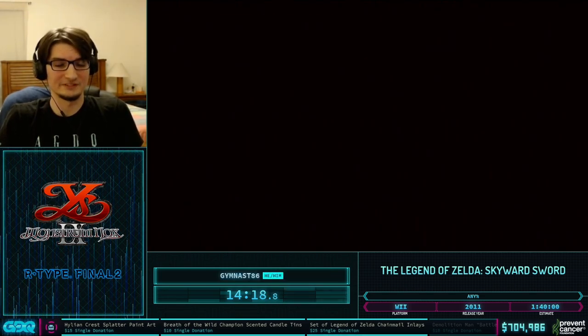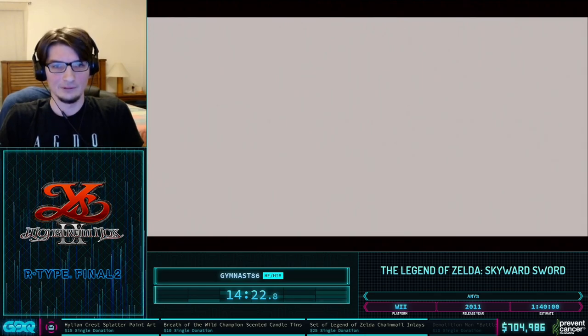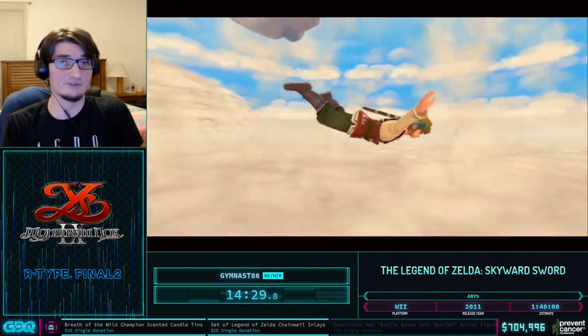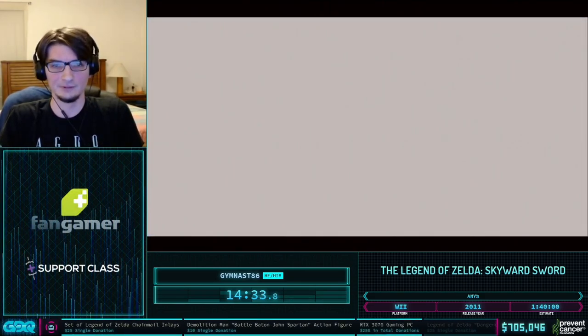Groose was really persistent and got him back in the cage again. This is going to take us back to the Loftwing tutorial, but this time we have the ability to dive off our Loftwing, which you normally do not have during the Loftwing tutorial.